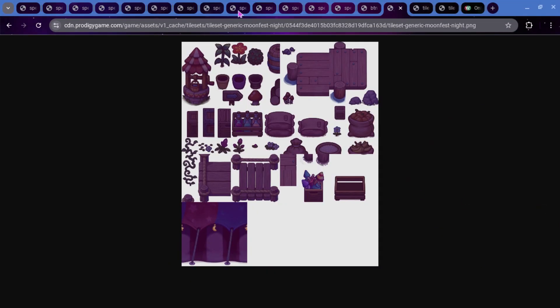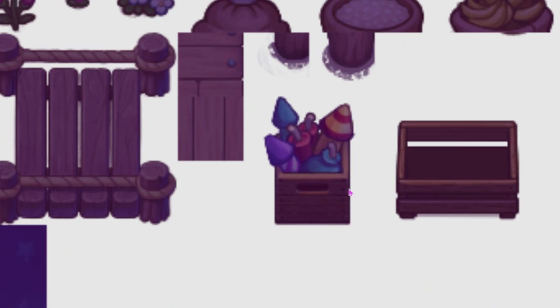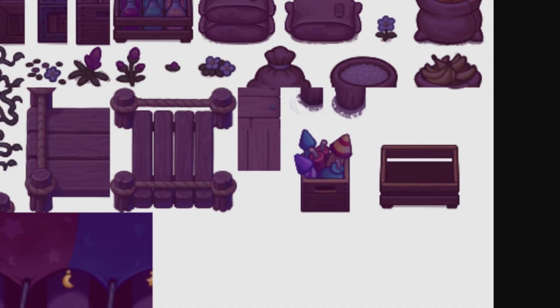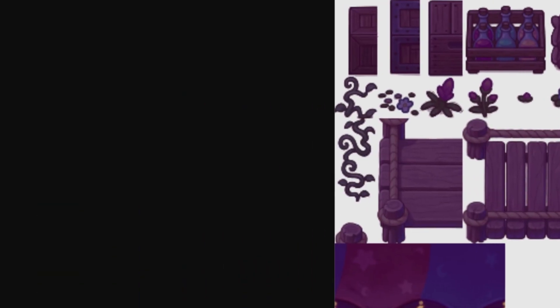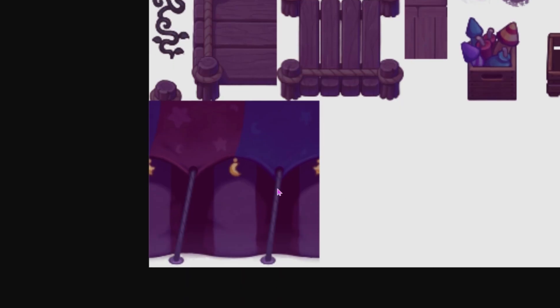We also got some tile sets. This is called Tileset Generic Moonfest Night - everything seems to be a bit darker than usual, even darker than Pumpkin Fest and Starlight Festival. These flowers up here may look updated. The boxes we'd see in the bottom zone of Lamplight Town have been updated to have fireworks and bombs inside of them. Right here this sort of looks like a circus tent - it has some stars and some moons on it, so that's why I believe this is going to be circus themed.